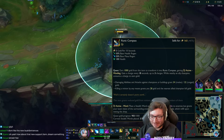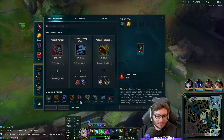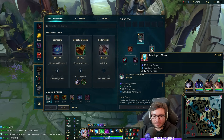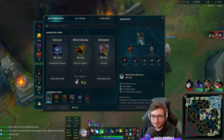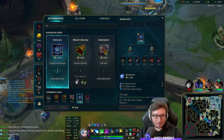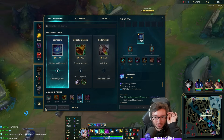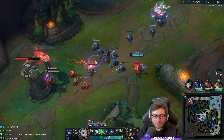We nearly got our second support item before we even completed the support quest. We want Moonstone next. It would be absolutely illegal to go full Sona now — the amount of extra mana regeneration you're getting from these items is crazy. Echoes of Helia, then Moonstone, then Shurelya's. And then we can try out this new Dawncore item: gain 3% heal and shield power and ability power for every 100% base mana regeneration.